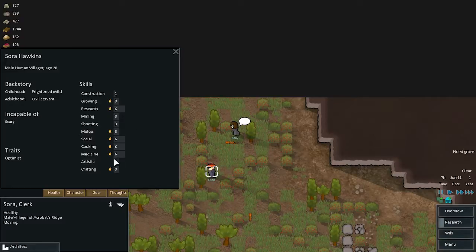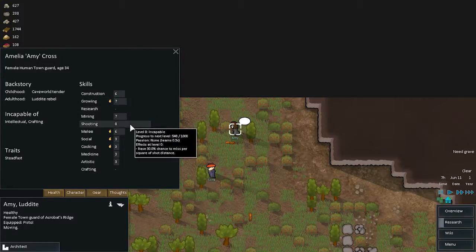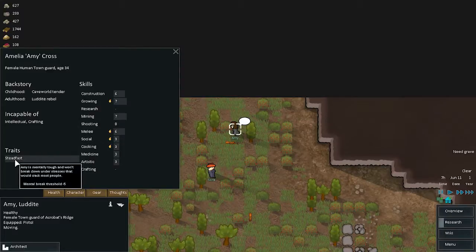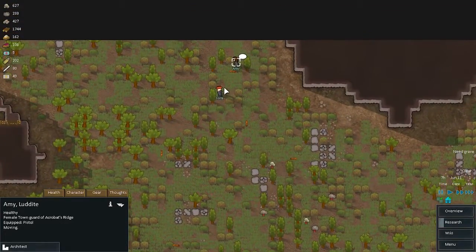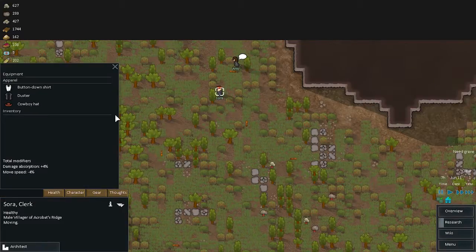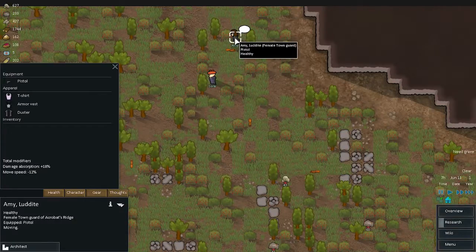Sora is actually decent — she likes a lot of things, mediocre in most but she's an optimist and incapable of scary, which is excellent. Amy is good at growing, cannot do research or shoot at all, but is steadfast and mentally tough. She's incapable of intellectual and crafting. If we can, I'd like to grab them both — Sora is going to be our primary target.